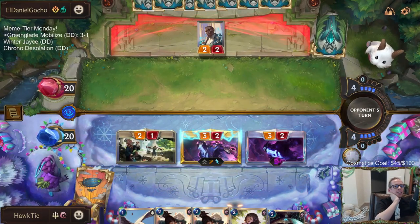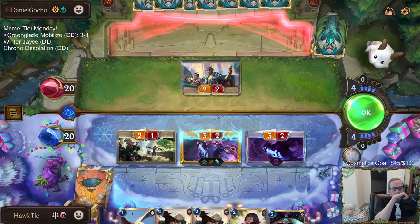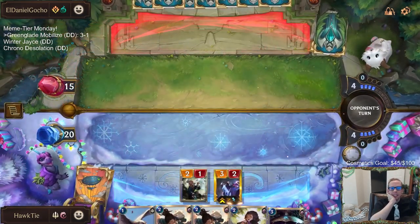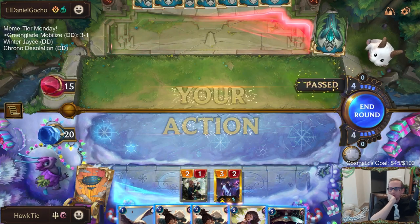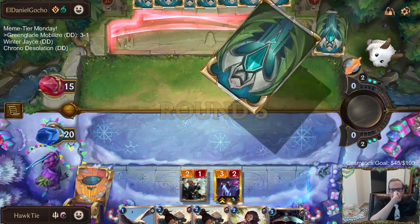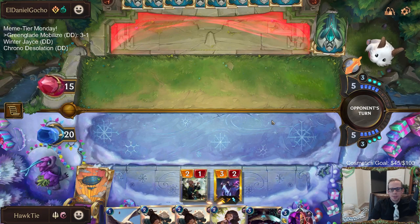Now it's Green Glade Elder — I shouldn't have used that Retreat Return. I can't believe I wasted it. That's how it's been going. Not another Retreat Return! At least that Zed will get the +1/+1. I can Shadow Shift Elder — put it back in hand with Shadow Shift.